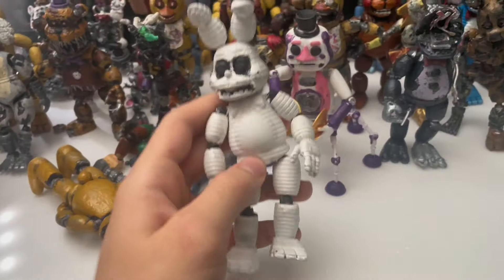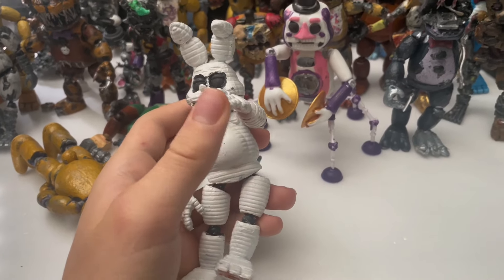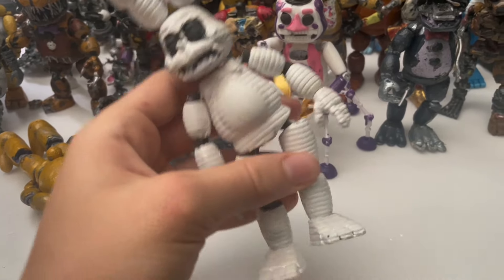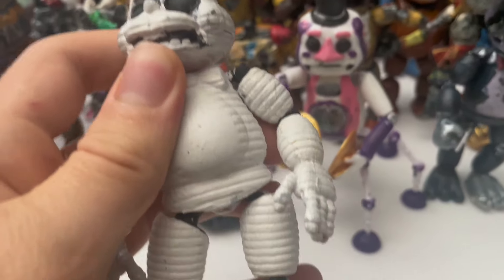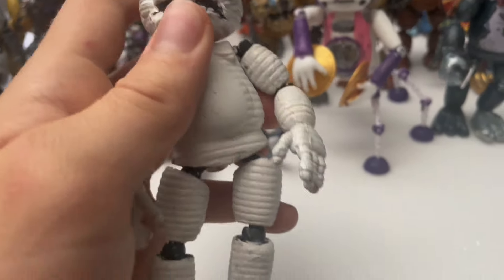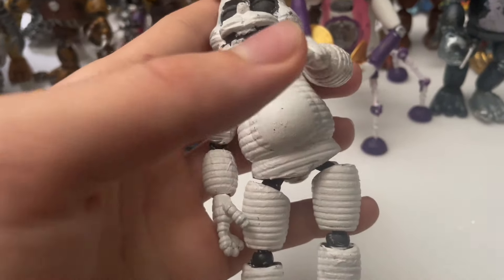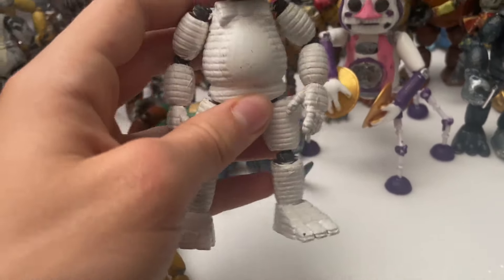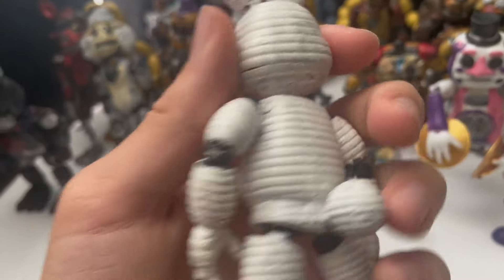To go with my Red Bear and Tangle figures, I made a White Rabbit figure from FNAF World. That's the only reason I made him. I regret it now because there are so many other figures I could have made that would be cooler than White Rabbit. He came out pretty cool looking but is definitely a bit messy because of all the white paint.